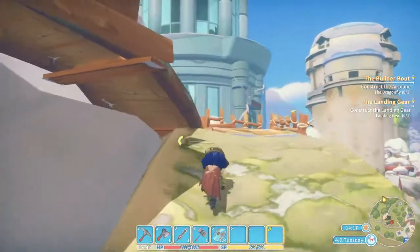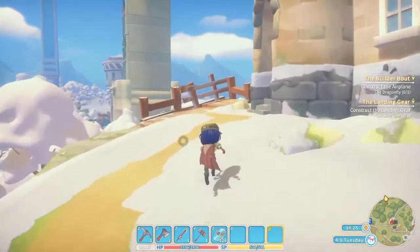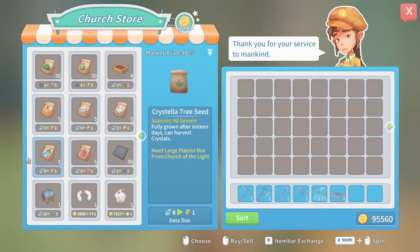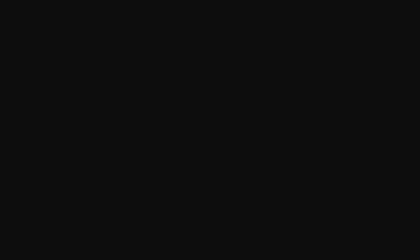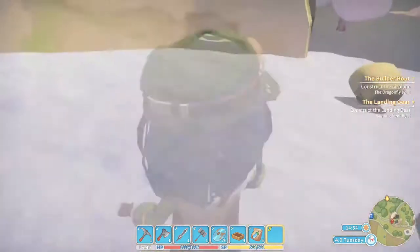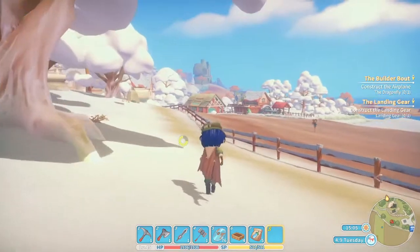The only reason I don't want to fall off the mountain is not because of any damage I receive — I receive exactly none — it's just that I don't want to climb back up the stairs. Here we are — there's the shop. Let's buy four large planter boxes and all the seeds. That cost me 48 data discs — not as much as it could have been. The view from up here is absolutely magnificent — oh she's feeding her chicks!